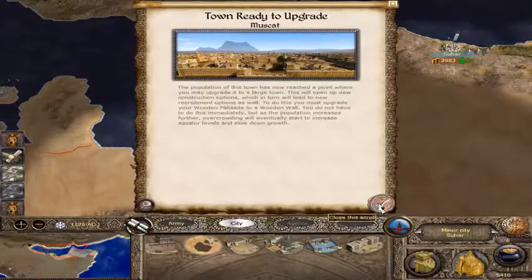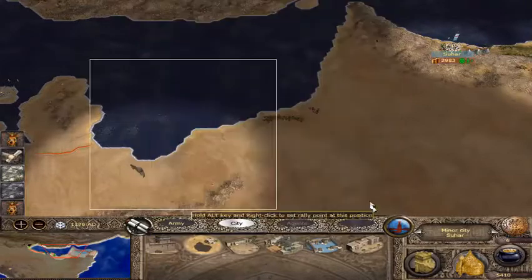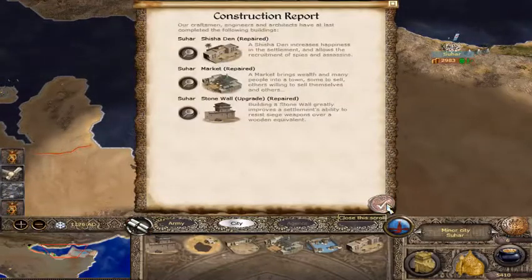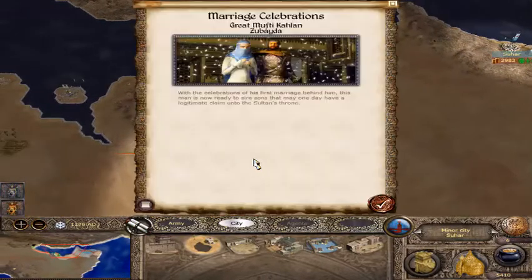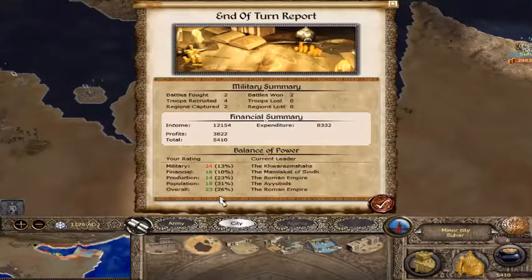Town is ready to upgrade — Muscat has reached a population point to a large town. I don't have to do this right away, but overcrowding will eventually start to increase squalor and slow down growth. And there's a whole bunch of repairs. Maybe I should save up my money for that. Oh boy. So the Seljuks got allied to the Eldegazids, who are in modern-day Azerbaijan, and the Kipchaks. I would fear if I were Armenia or Georgia, because the Kipchaks are based somewhere around Sochi. We're now 23rd out of 24th.